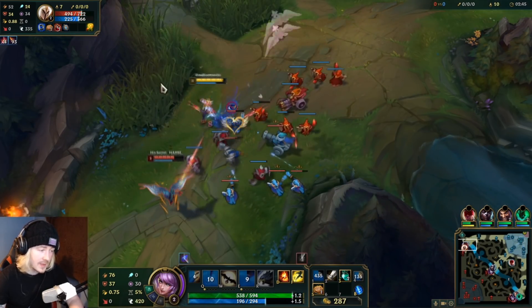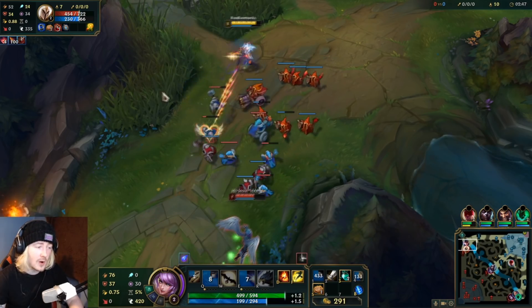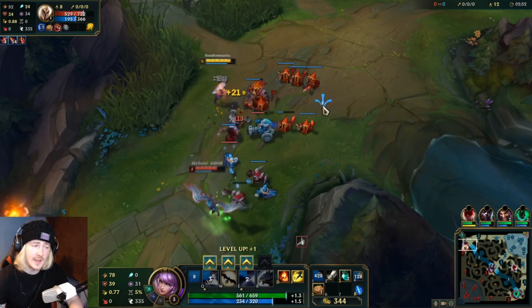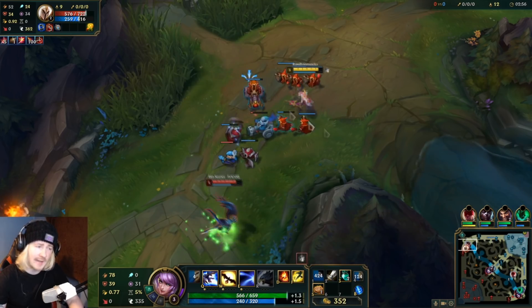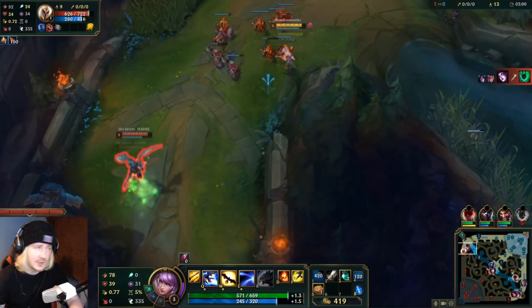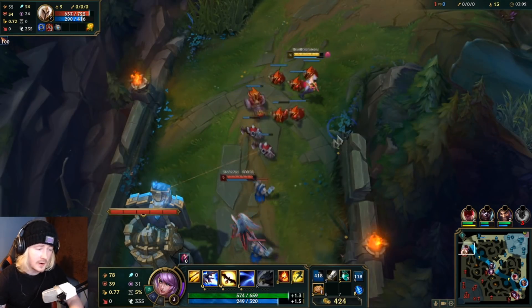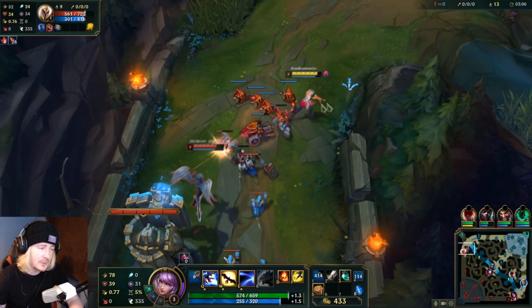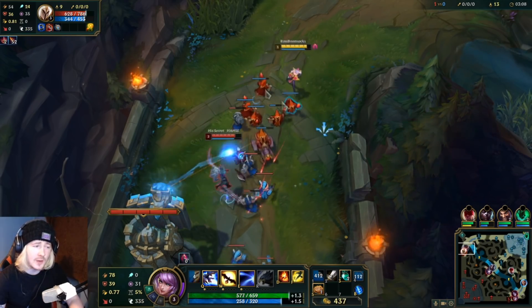I went with Quinn. My logic being that she can proc pretty much every keystone on the list in some degree and it's not too bad. Aftershock, Press the Attack, Lethal Tempo, Hail of Blades — she can make use of. Predator's really good on her. Dark Harvest we have right now — that works, I suppose. Electrocute not so much, Comet not so much, but we can still get use out of them at the very least.